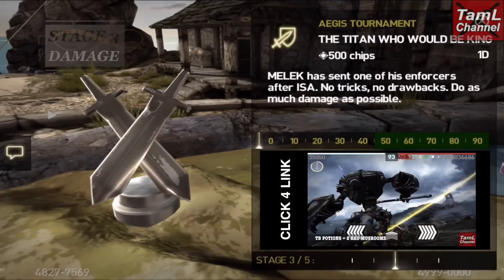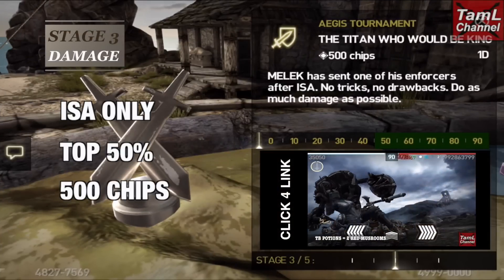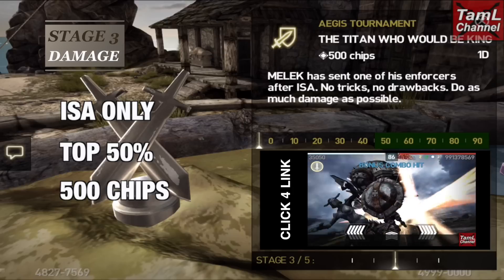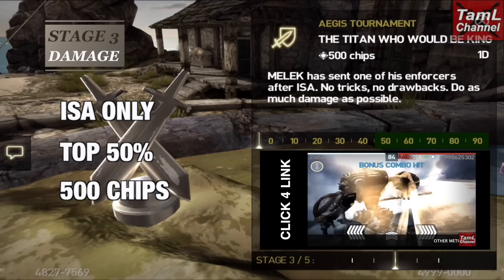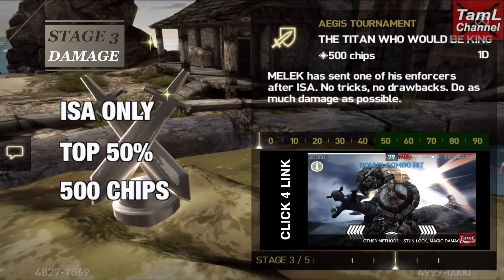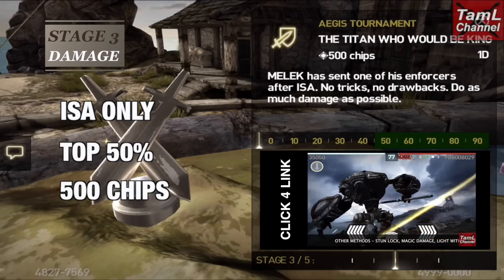Stage 3 again is ESA only, and it's damage, and the top 50% will go through to stage 4. It's 500 chips. And I might compete for the first 3 stages to get the chips, but I won't be going for the sword.